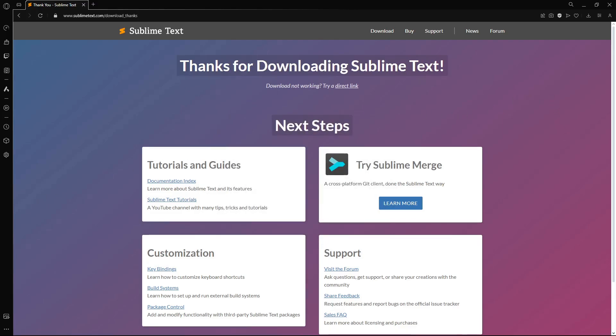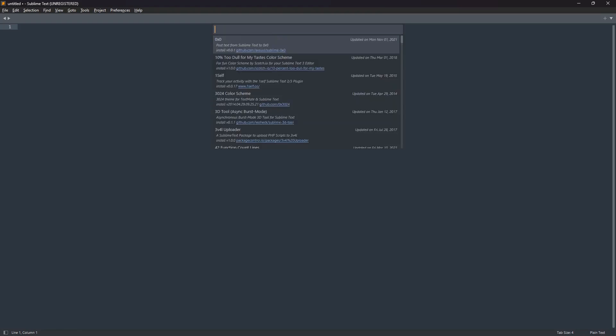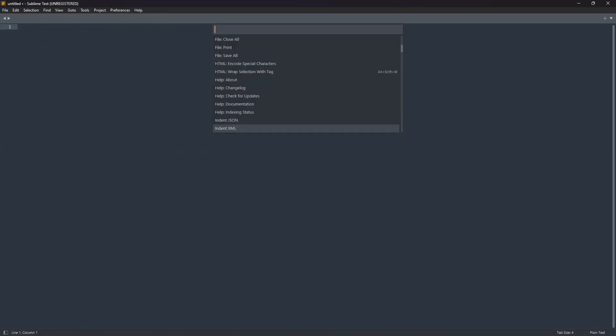Go ahead and open Sublime Text. On Windows, press the Windows button and it should pop up the most recently installed application. Once you're there, press Tools > Command Palette and type in 'install'. You can click Package Control or press enter to download the latest version. Once that's done, go back to your Command Palette, type in 'indent XML', hit enter, then go back and type in 'XPath', set syntax to XPath 1.0.